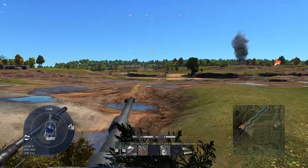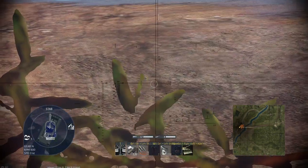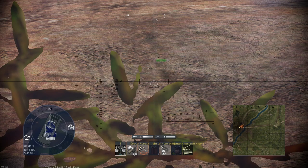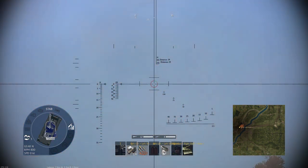This is about zero-in distances and parallax compensation. First, using Lee's target, it will shoot to the left because it's overcompensated, as you can see.